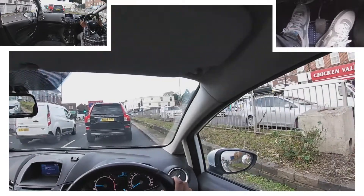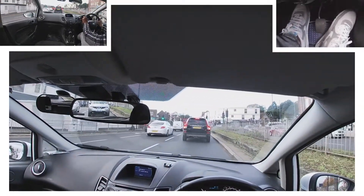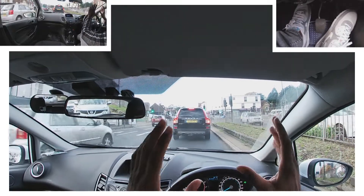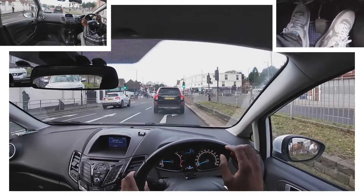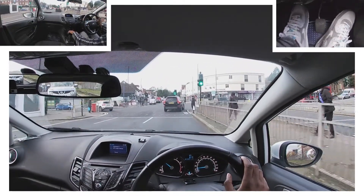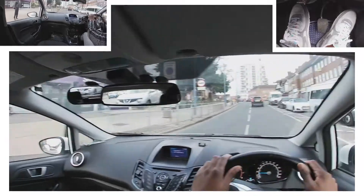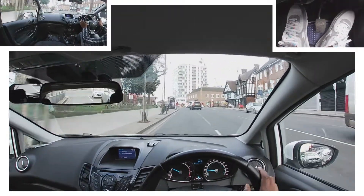Centre mirror, right mirror, signal right. Sometimes you can't see what kind of junction it's going to be because there are cars in front of you, but I can see through this car there's a green arrow — which means the cars coming from the opposite direction will have a red light. So I won't have to worry too much about them; I'll still pay attention, but they shouldn't come towards us since there's a green arrow for us.